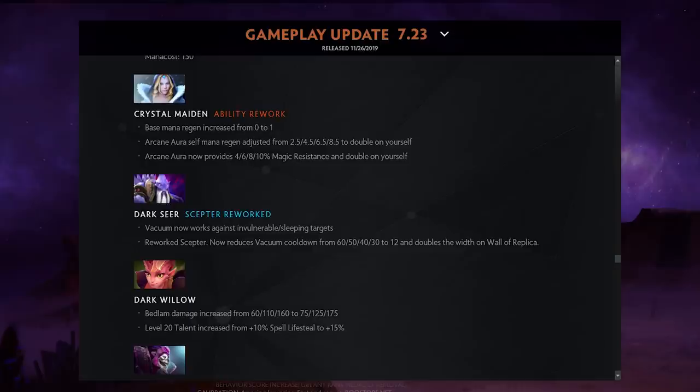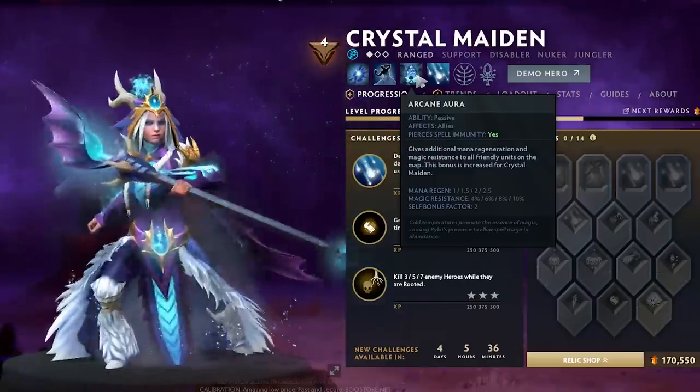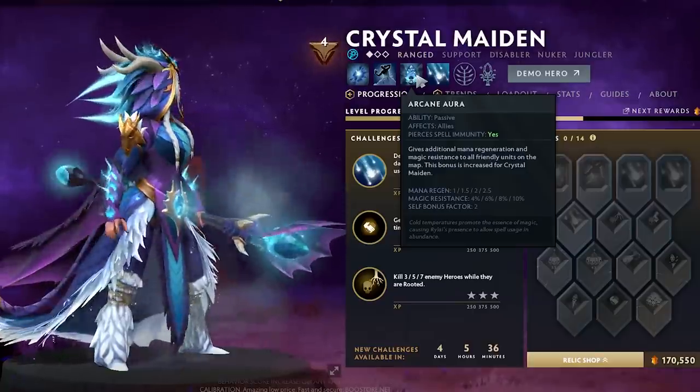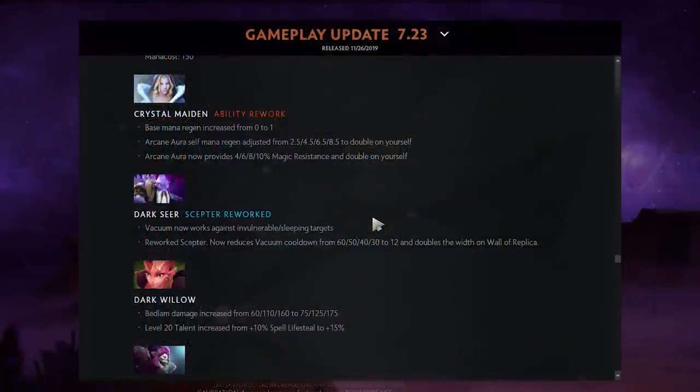Crystal Maiden now has one base mana regen. Her Arcane Aura self-regen doubles on herself — so at max level you get five instead of 8.5 because of how the scaling works. She now also gains 10% magic resistance, which is significant. Dark Seer got a big buff: his Vacuum now works on invulnerable or sleeping targets, meaning you can vacuum people who are Naga slept — pull everyone together during Naga's ulti and then Ice Path or Disruption them.